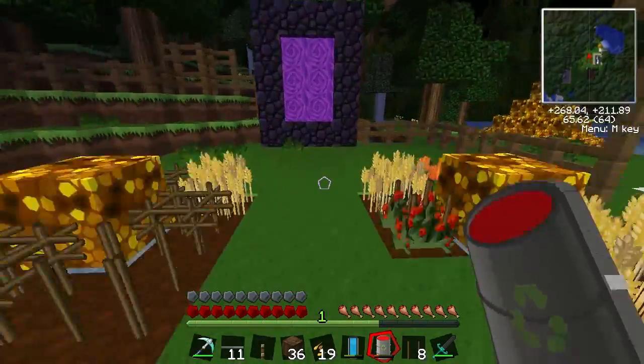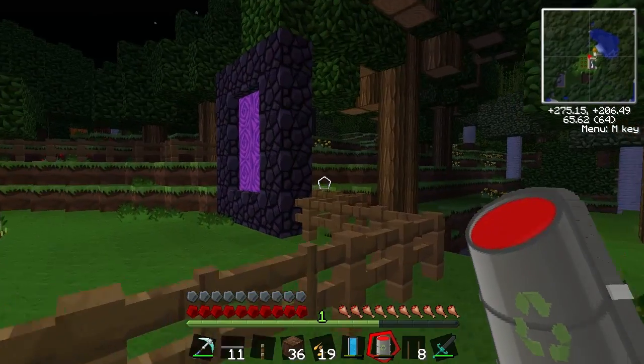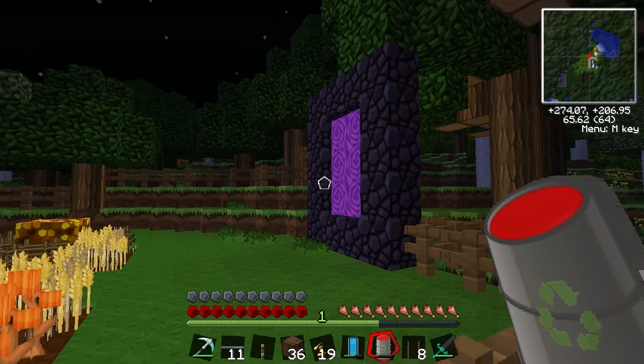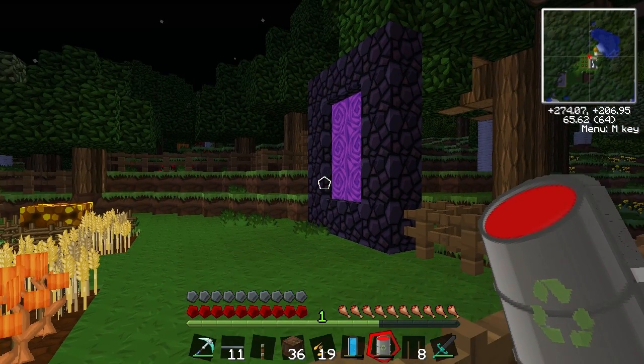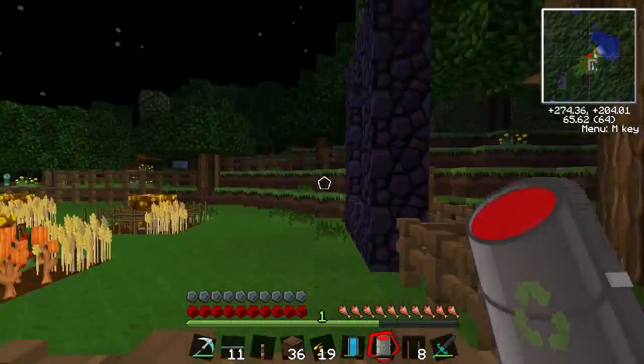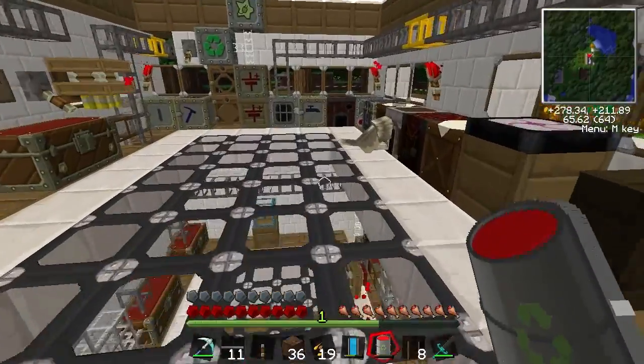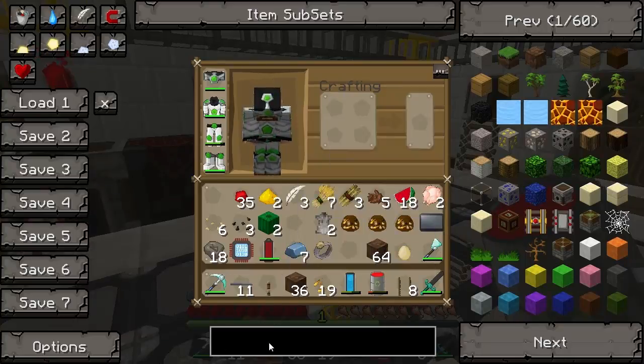So, Cogmatron. Let's go and show you this. I've changed a few of the settings so everything should be a bit more fast and we shouldn't have any more lag. So there's no particles for things like the portal or stuff, but it doesn't really matter. So, Cogmatron, let's have a look here.